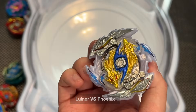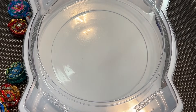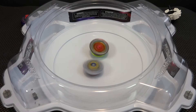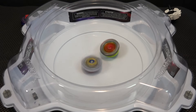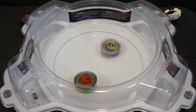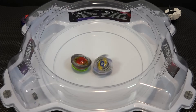Next up: Luinor versus Phoenix. If Phoenix takes this one, it's pretty much game over already. Best performance is usually in stamina mode for that driver. Phoenix versus Luinor — three, two, one. It's a little crazy, but the armor is still on — actually surprised the armor is still on. Luinor does have a really good driver for sure. It probably helps you even after your bay dies.